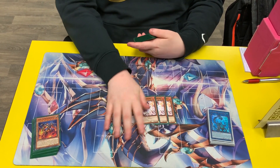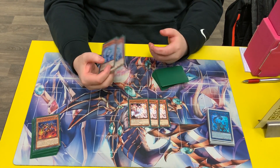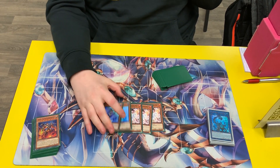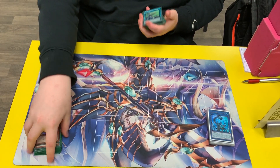Fair enough. And then Hand Traps: three Ash Blossom and two Effect Veiler. Veiler is here pretty much to beat any sort of Rogue, and Ash just beats Branded on its own. I heard there was a combo that plays through Ash — I don't believe it. Yeah, these are the only Hand Traps you play.